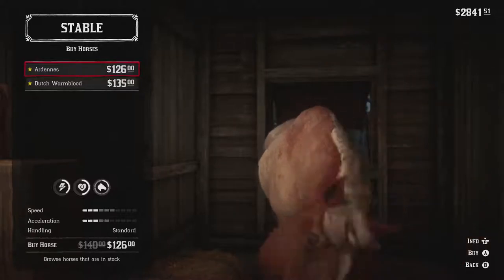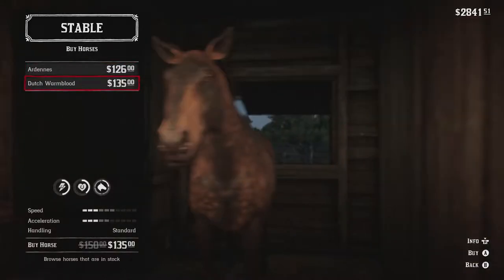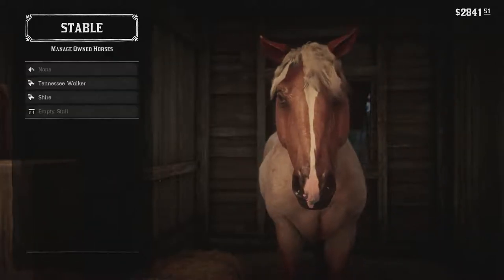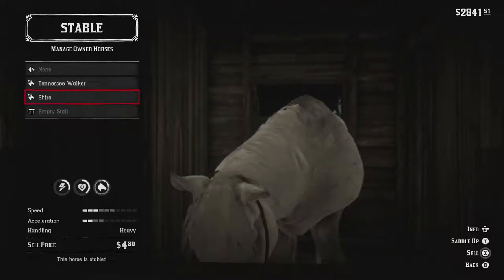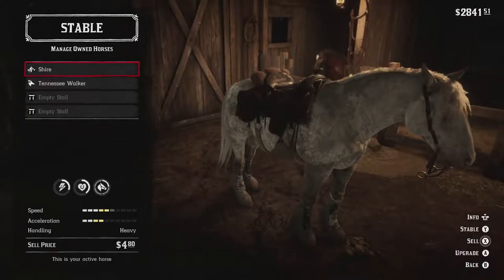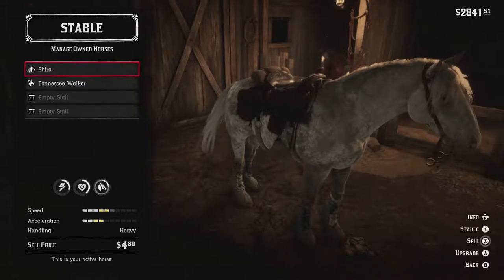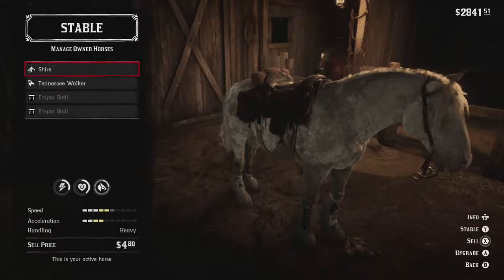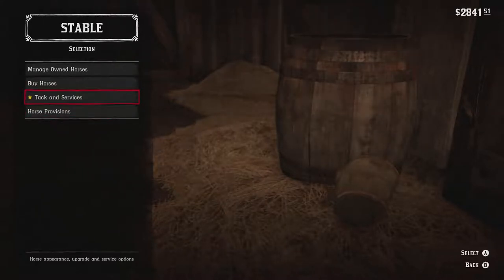I hear the grass a few miles out is good, horses love it. He's got a couple of horses I can buy but I don't really want them. Son of a bitch. All right, well let's saddle up - well, sorry - Bareback. We're going to have to bond with her a bit more, way with horses you know. But that's fine - manage owned horses, buy horses, horse provisions, tack and services.